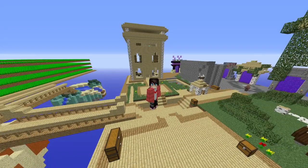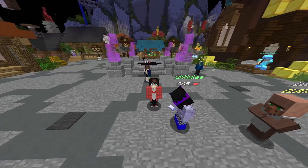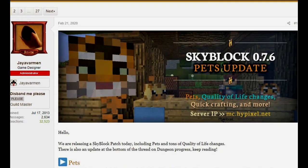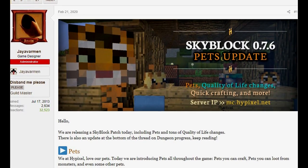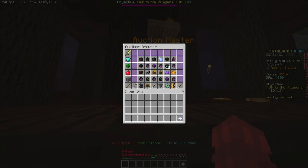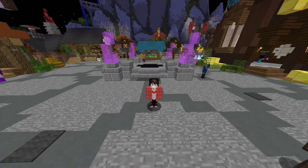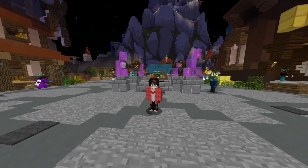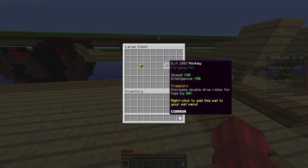One other thing I did was dabble in the world of pets. Yet another aspect of Hypixel Skyblock was the pet system. You're able to collect a number of pets that all have their own special perks. You can buy pets on the auction or from the traveling zoo that comes around every couple of days. Skyblock pets have 5 tiers: Common, Uncommon, Rare, Epic, and Legendary, with each tier having stronger perks. The pets I was looking to get were the ocelot and monkey pets.